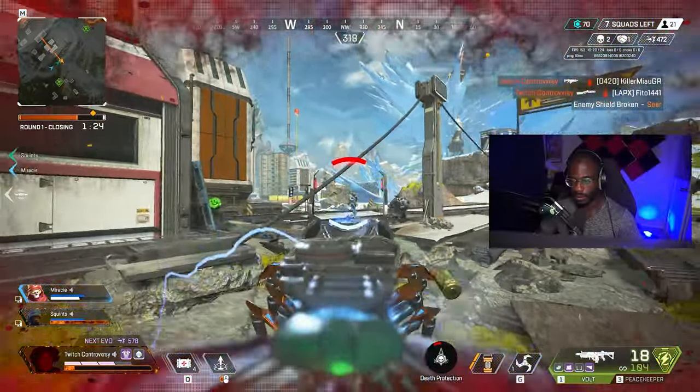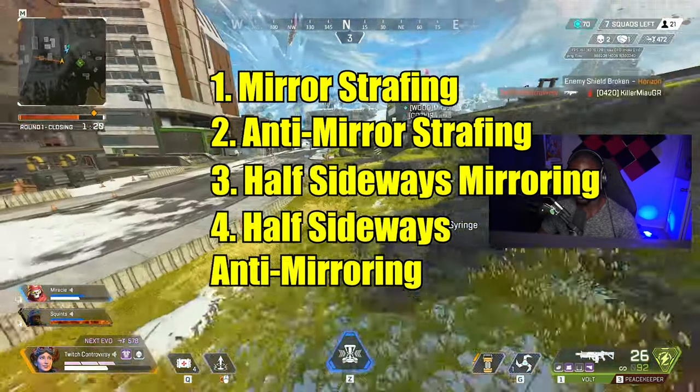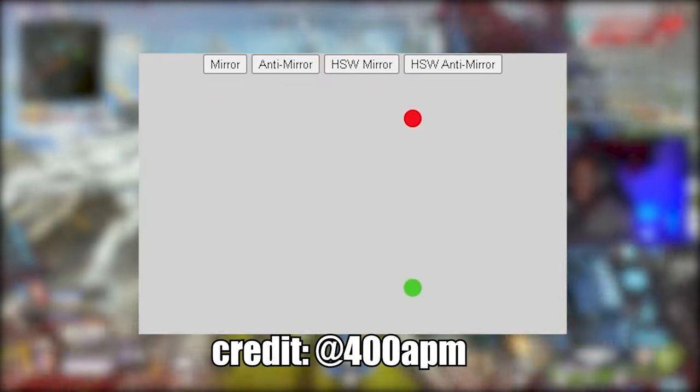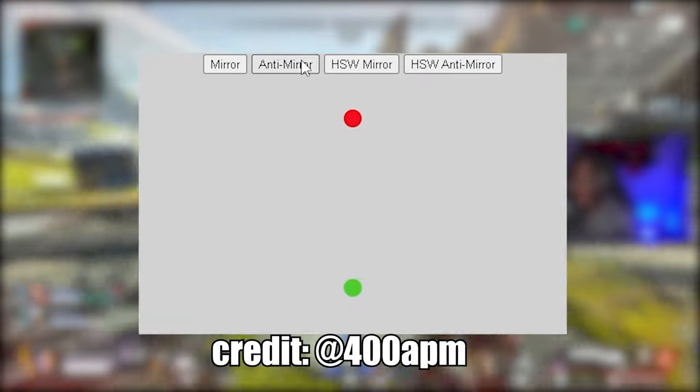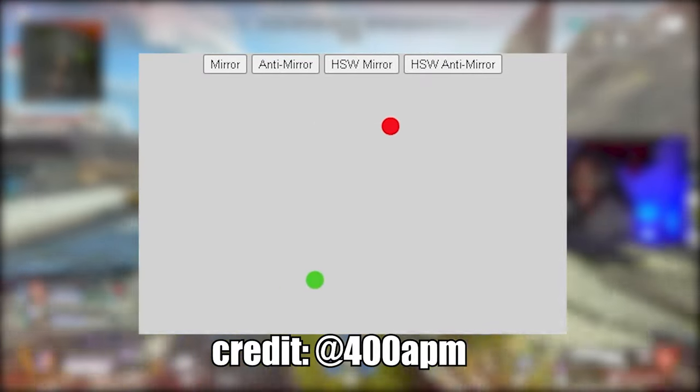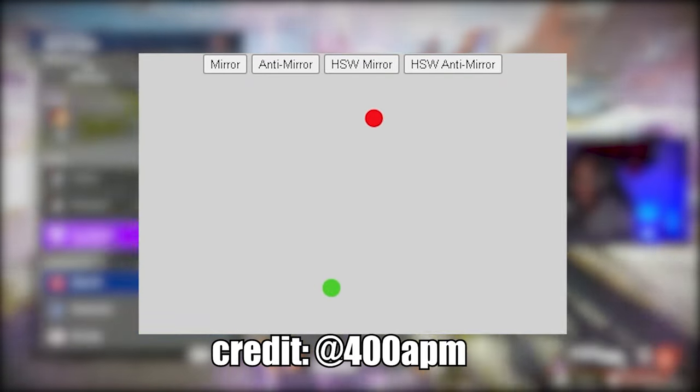First, we should identify the types of strafing: mirror strafing, anti-mirror strafing, half sideways mirroring, and half sideways anti-mirroring. Here's a visual representation of each strafe. For mirror strafing, you and your target are both visually going the same direction — if the target is going to your left, you will also strafe to your left. For anti-mirror strafing, the exact opposite happens: when the target is going to your left, you strafe to your right.